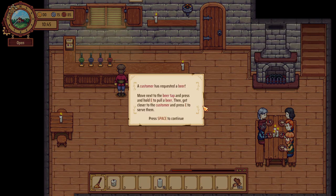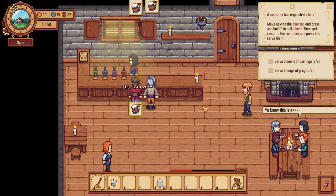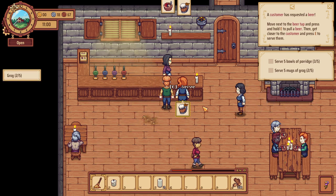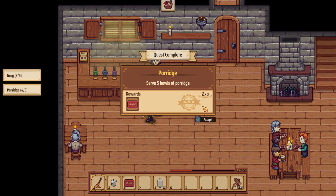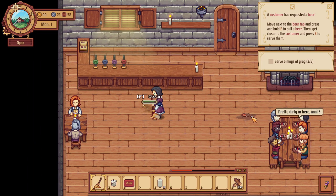A customer has requested a beer — move next to the beer tap and press and hold E to pull a beer, then get close to the customer and serve them. Let me finish mopping this up. Two grogs coming up. Five bowls of porridge — and we got a rug! I didn't get this cleaned up.